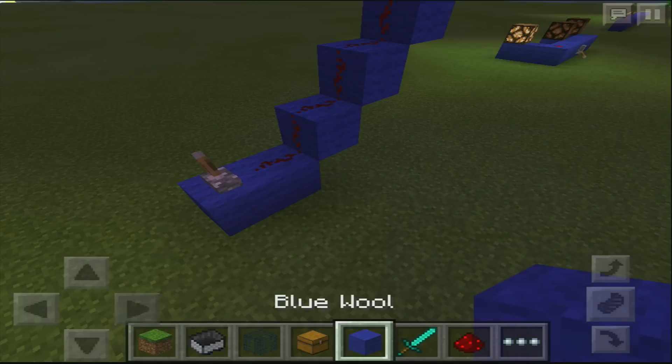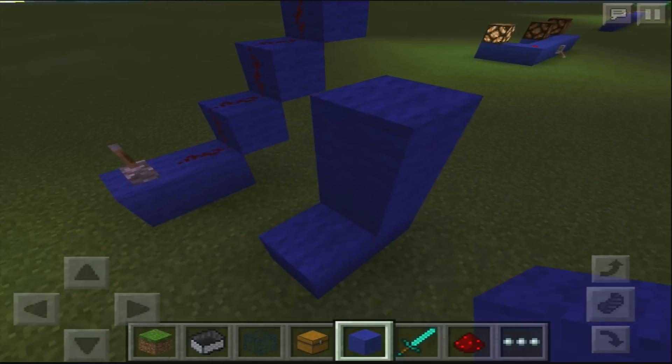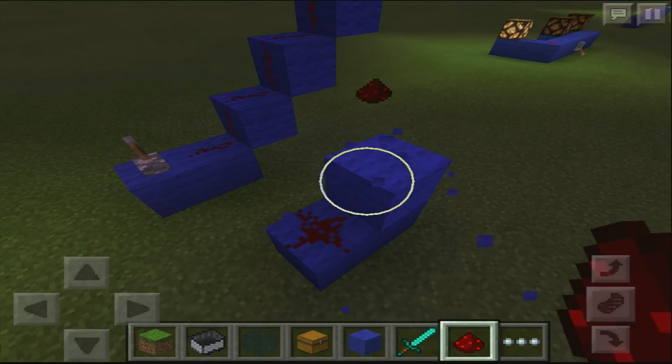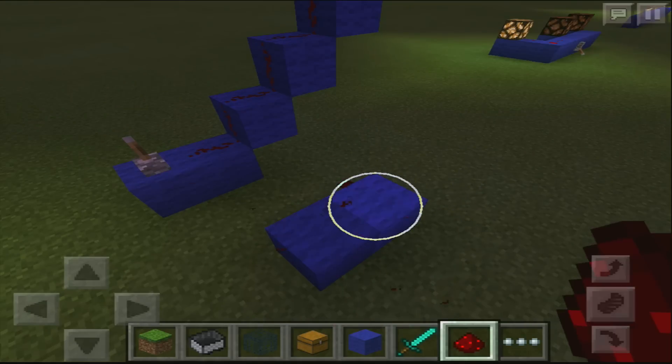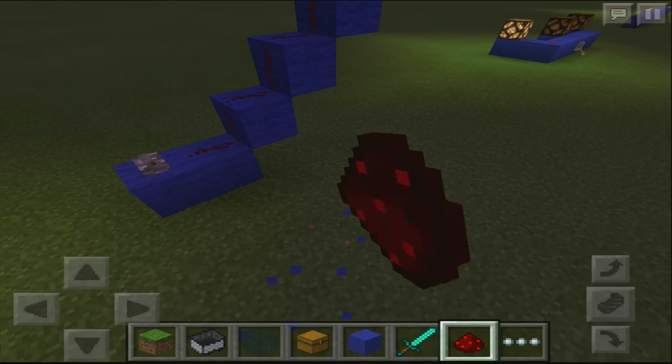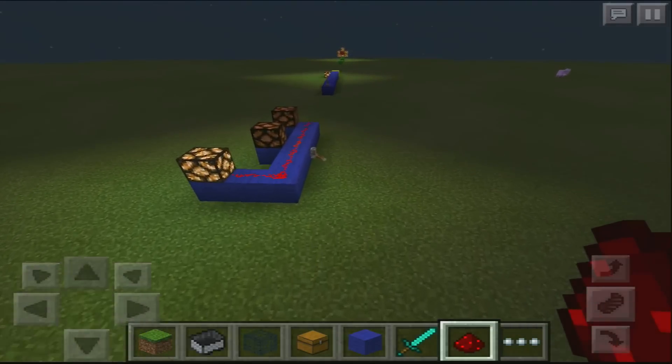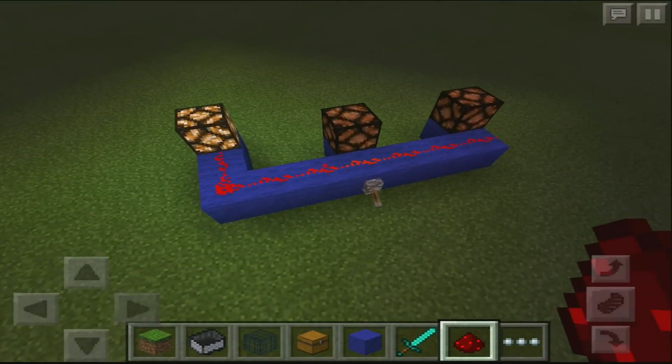Redstone signals can go up blocks, however they cannot go up more than one block at a time. As I'll show you, you can make redstone go up but not more than one block — it won't connect if you try to skip a block. But it can go up one block at a time nicely and easily, and it works perfectly fine all the way to the top.